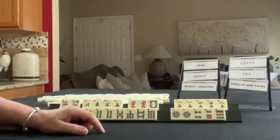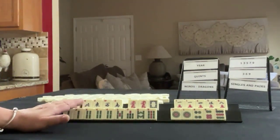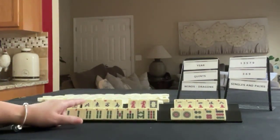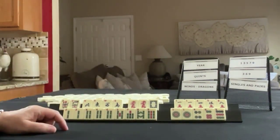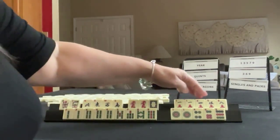We have a pair of flowers, news, single winds, red and white dragon with a pair of reds. In cracks, we have one, four, five, eight.